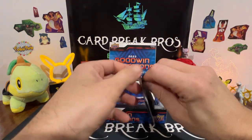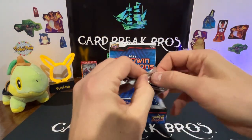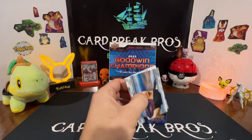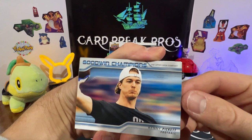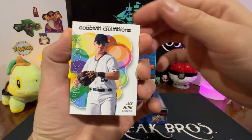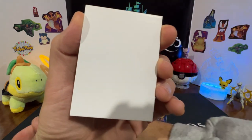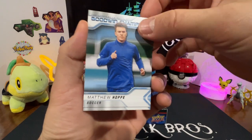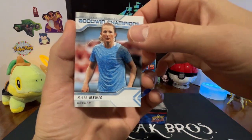Getting to the bottom of the box — let's get a few more bang-a-rangs out of here. Kenny Pickett, Leanne Wong. We got Jace Jung splash of color — wait, that was the auto we just got, right? The same guy. Matthew Hop and Sam Muis.